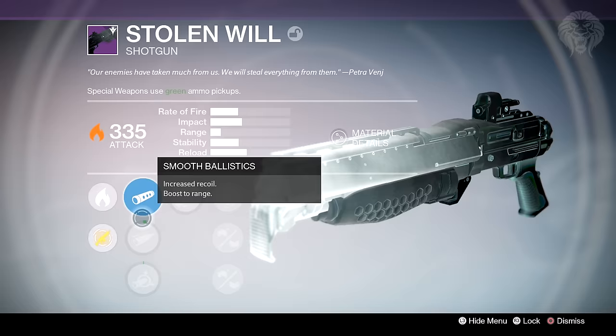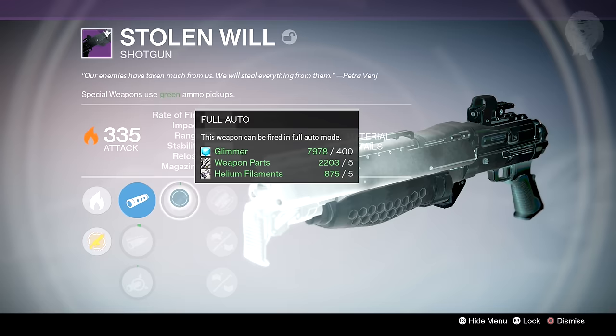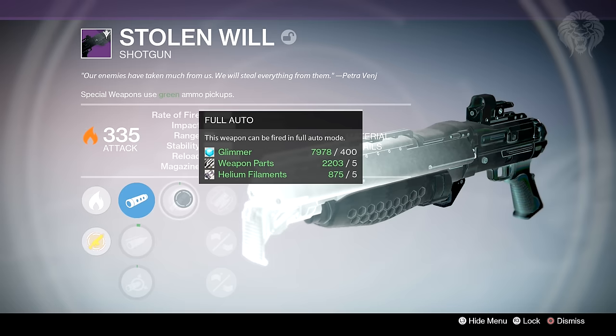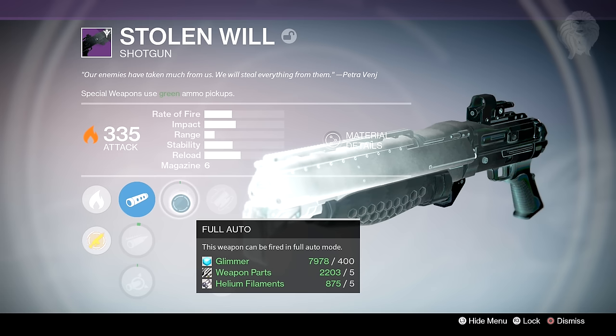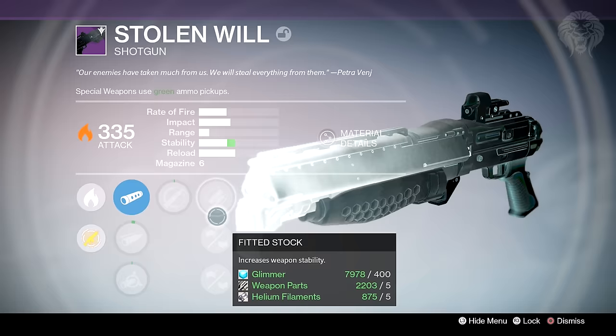Let's talk about the perks and what to actually look for on the Stolen Will. In the first column of barrels it doesn't matter too much, so I wouldn't worry about them. The first perk slot is where it really matters — you need to get Full Auto. Full Auto is the perk for the Stolen Will; it turns it from an okay weapon to actually really good. The Stolen Will is not a PvP shotgun because it's not the high-impact archetype — the Conspiracy Theory D and Party Crasher will always be the best PvP options. However in PvE the Stolen Will can do really impressive damage, so try to get one with Full Auto. Second to that are Rangefinder and Crowd Control.